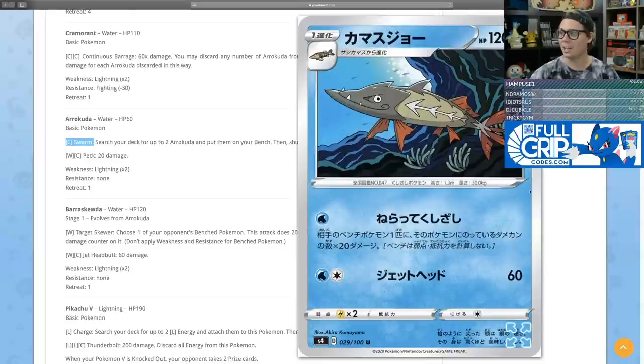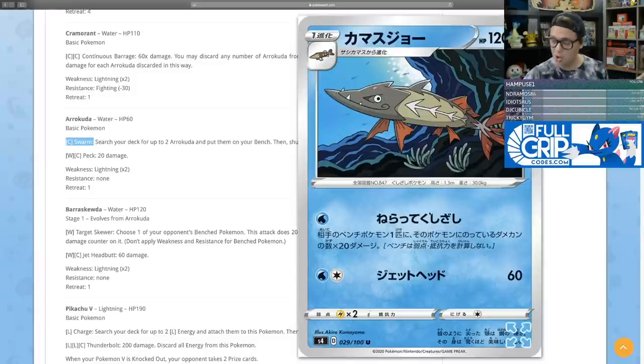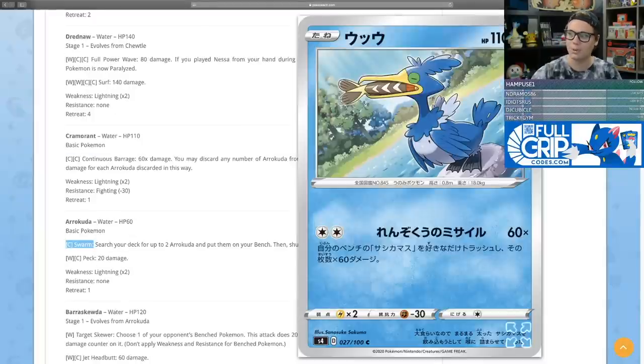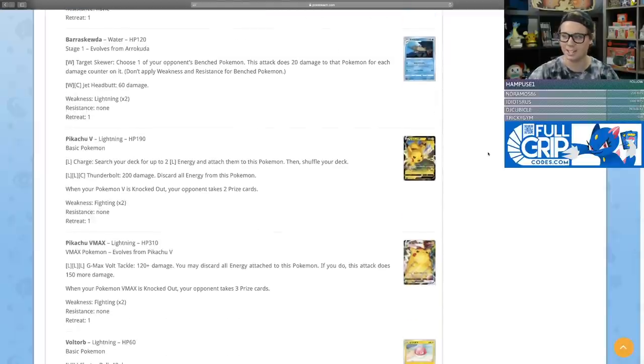Arrokuda evolves into Barraskewda. For one water energy, Target Skewer lets you choose one of your opponent's benched Pokemon and deal 20 damage times the number of damage counters on it. So if you've softened something up dealing 100 damage to it, you can finish it off for 200. This is great for finishing off VMAXs on the bench. It evolves from Arrokuda, which already goes with Cramorant, so these cards were designed to be together. I really like the design — very cool and creative.